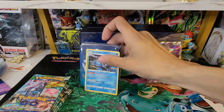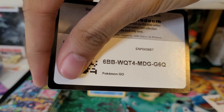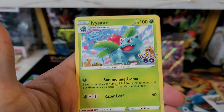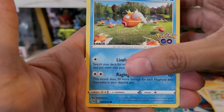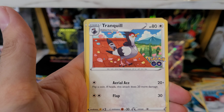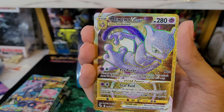Here is the next pack. Pretty sure there's still some holos I've not pulled yet, so let's see if we can maybe get a new holo. Lightning energy, Ivysaur, Seel, Magikarp, Aipom, Meltan, Tranquil, Whirlipede reverse — still no Ditto — and a gold Mewtwo V-Star! That is way better than a Ditto — I will take that!